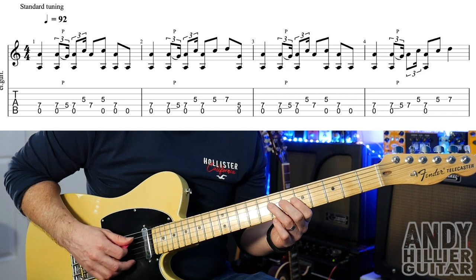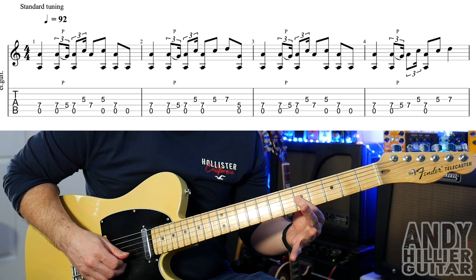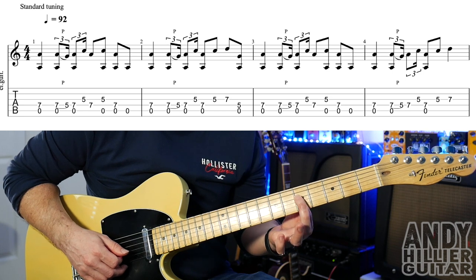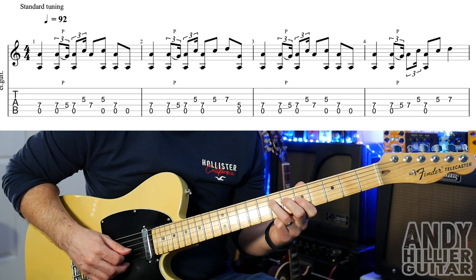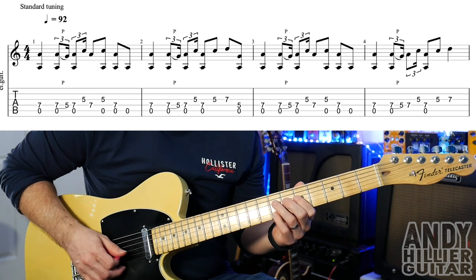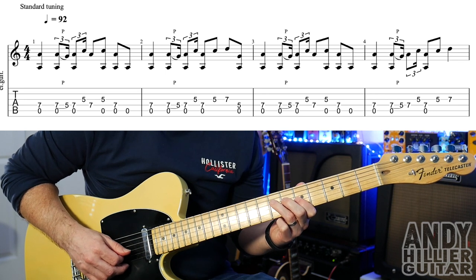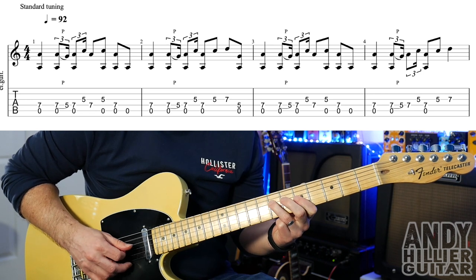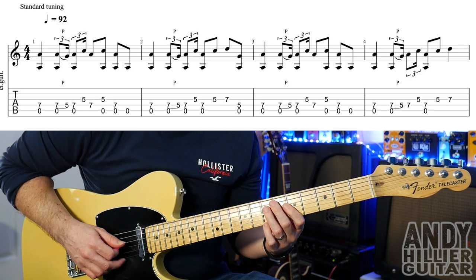The next bar starts the same and then we play G5, G7, and then open A with the D5, so the second bar goes like that. So bars 1 and 2 — bar number 3 is the same as bar number 1.